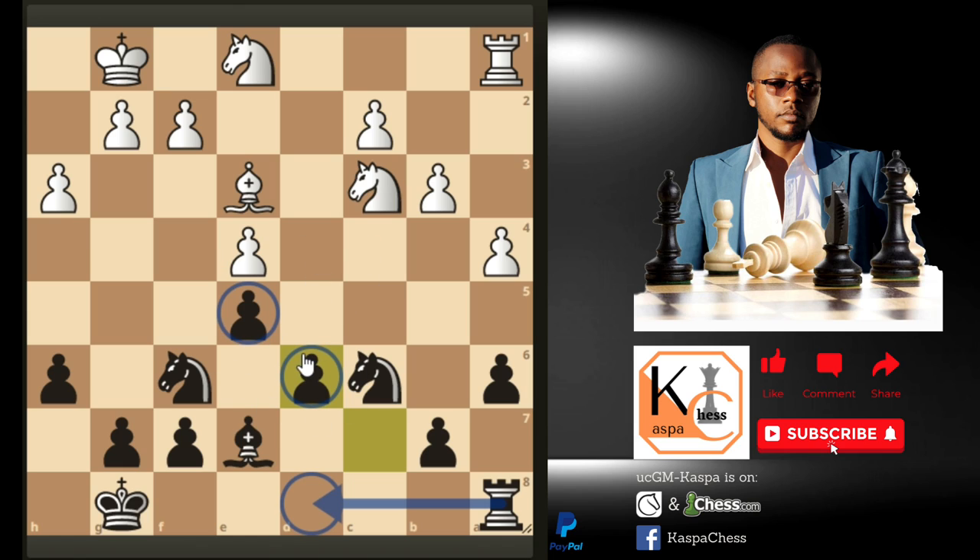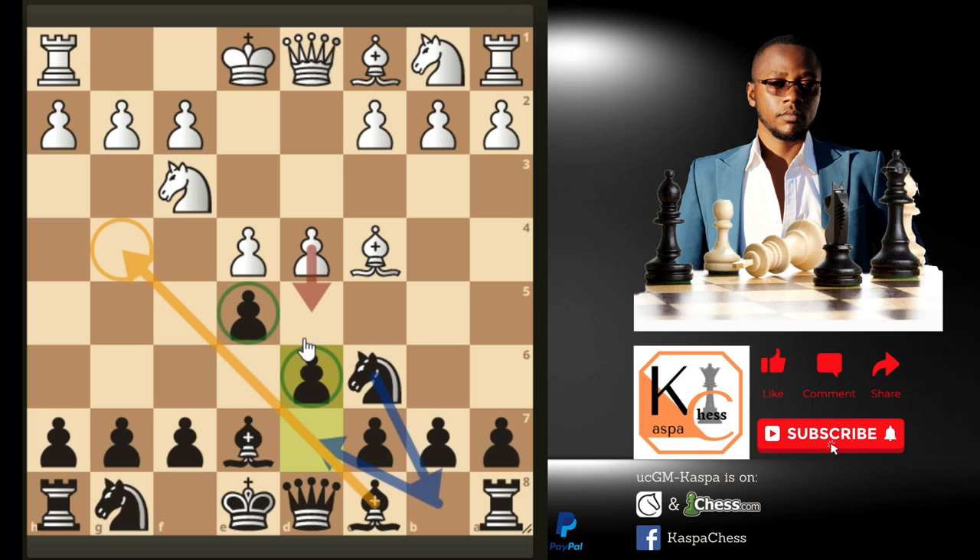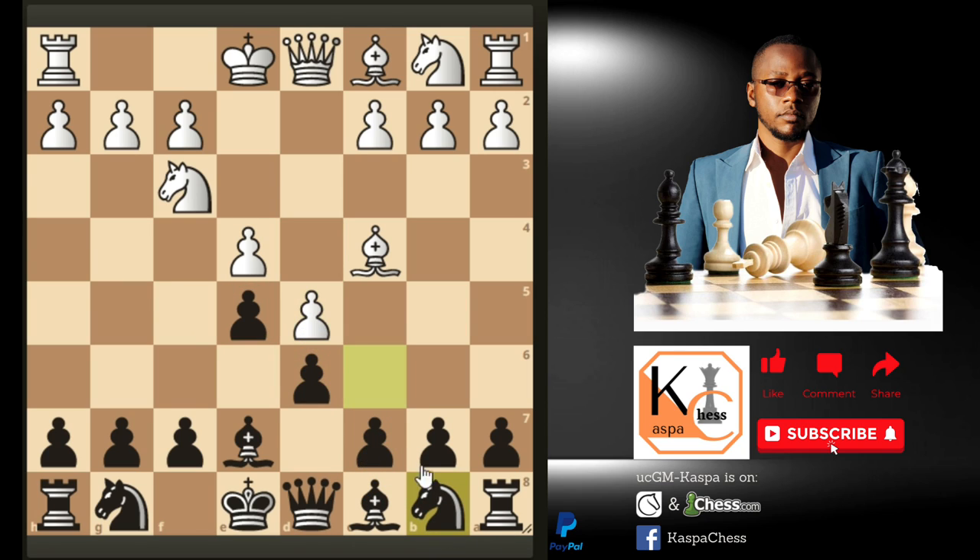This is a very simple setup that you can try without facing complicated opening theories. The next thing to think about is taking full control of the center — the whole battle of chess is always fought on the center of the board. You'll start fighting for the center, making sure you don't lose any piece or pawn for free. This opening is called the Hungarian Defense. White doesn't really have to take on e5 — you'll see most opponents going pawn to d5.